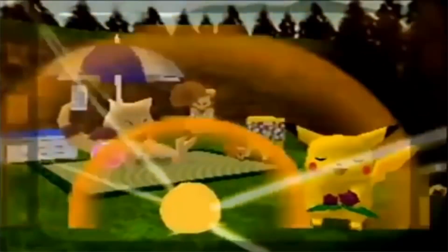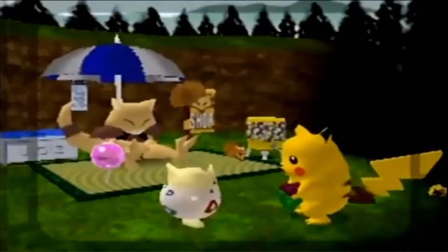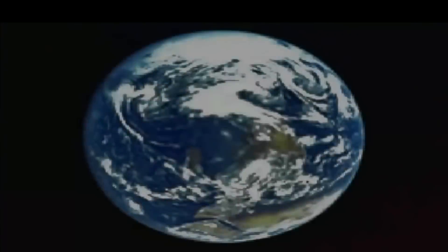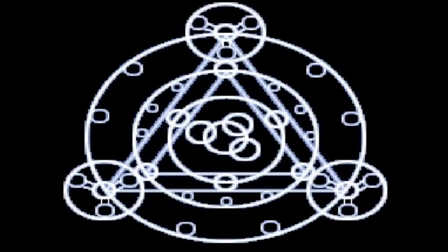One of the biggest features that the Johto games introduced was breeding and being able to hatch Pokemon out of an egg. While we have seen Pokemon eggs of many shapes and sizes over the years, the basic normal Pokemon egg looks like this. While looking pretty much like your standard egg, the design of the basic Pokemon egg is very likely a reference to Yoshi.